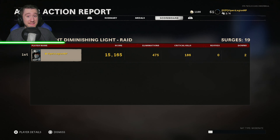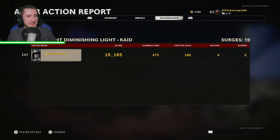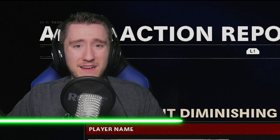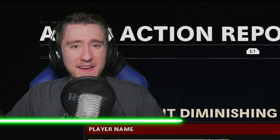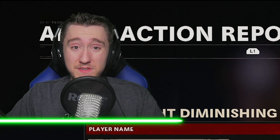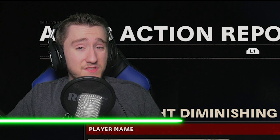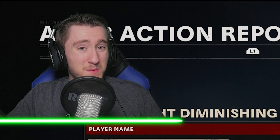I know we didn't get to an insanely high surge, but I'll take Surge 19 for a game mode like this because of how crazy and difficult it is. What do you guys think about Onslaught Diminishing Light and Black Ops Cold War Zombies? Feel free to share your thoughts in the comments. I really appreciate Treyarch for re-adding something to this game for Black Ops Cold War Year 2. Obviously we had the Super Easter Egg earlier in the year, and it's always fun to jump into one of these Onslaught LTMs. Anyways, guys, that's it for this video. I hope you all enjoyed — leave a like and subscribe if you're a brand new viewer. Have a fantastic rest of your day or night, and I'll see you guys next time.